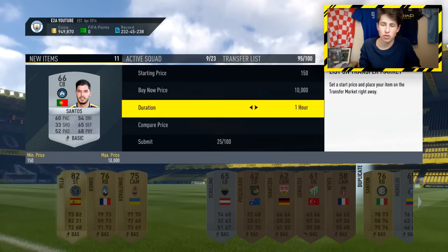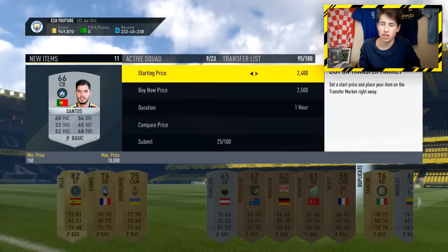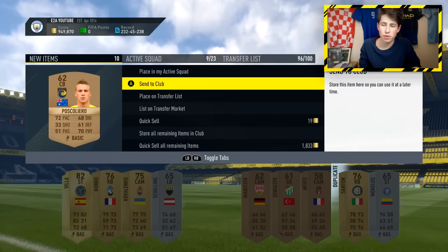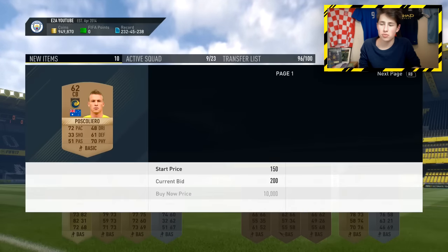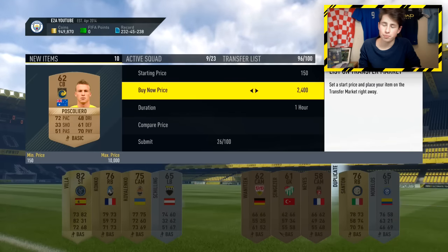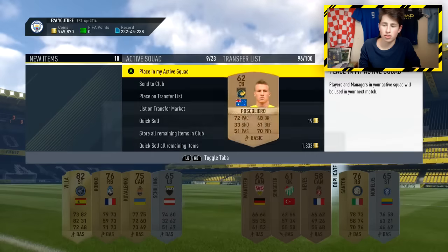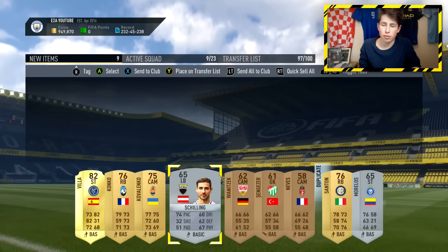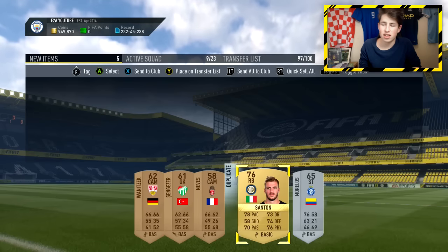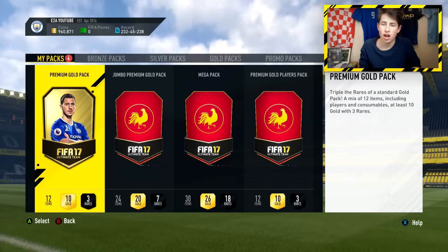These All Players packs are actually decent because non-rare silvers can sell for quite a bit. Another player goes for about 2,000 coins because he plays in the Portuguese League. We also got an Australian player — bronze pack method is probably very effective right now. That player goes for around 1.9k, so I'll list him up. I'll send some cards to the club in case they're needed for future SBCs. Overall that was a great pack — we got about 12–13k back from it.